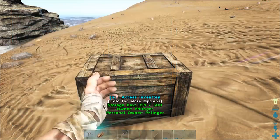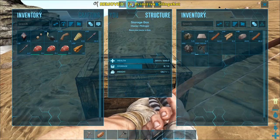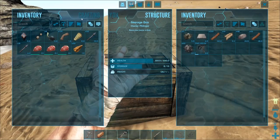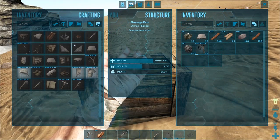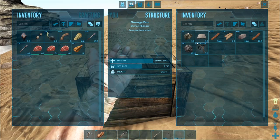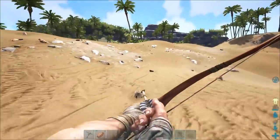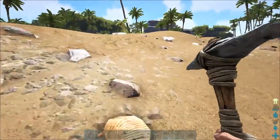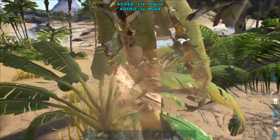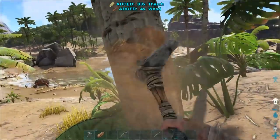Now, what does it take for the crop plot? Right there — it takes 20 wood, 10 thatch, 25 stones. We've got most of that, we just have to go get some thatch. Let's go get our thatch really quick, and then we'll come back and craft that. There are a couple of things we want, and there's thatch. We're just going to grab a whole bunch of thatch while we're over here.